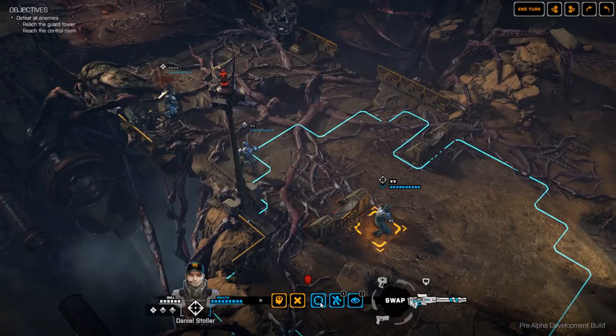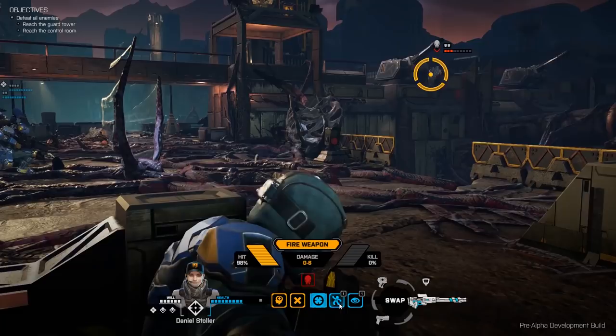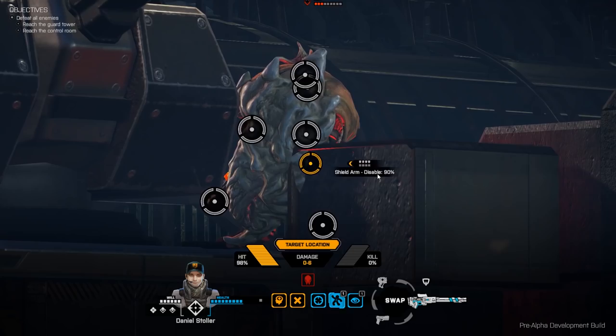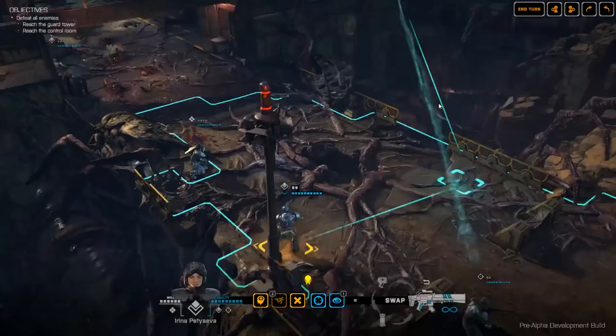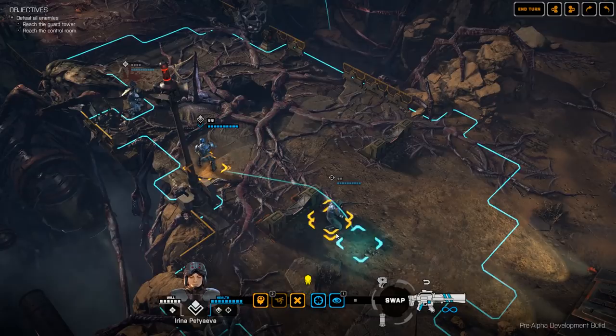With our sniper selected we might have a decent shot on the guy on the battlements. We could target a body part or use a straight shot — 98% chance to hit but only 0 to 6 damage, so no chance to kill. Instead let's aim and try to take out a specific part. We have a 90% chance to disable his shield arm. We took the shot but actually missed — we hit the battlements. Because he was stood behind cover, the shot hit the cover and not him.